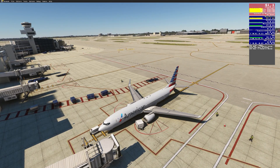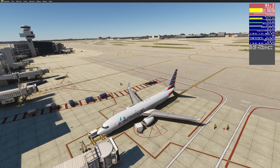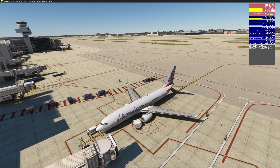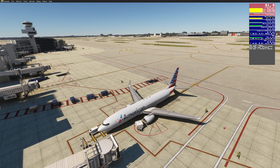Alright everybody, welcome back to our standard test location here at Gate Delta 26 in Miami. I've got the live weather turned off just to keep things equal, because it started raining a little bit when I was doing some testing.